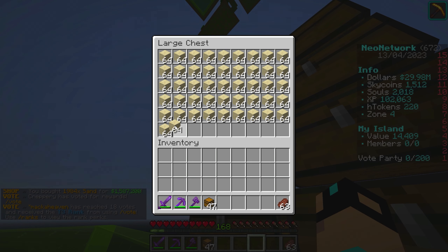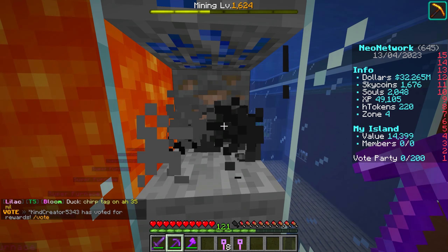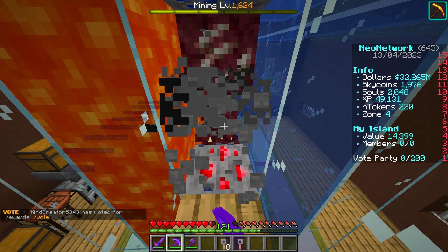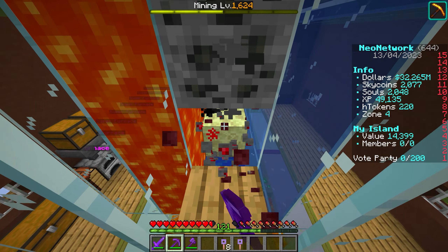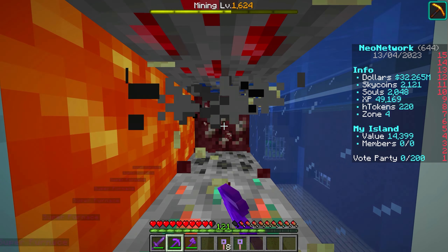So the thing about the Haste enchant versus the IS upgrade haste is that the island one is on constantly. The Haste 3 for your pickaxe kind of comes on and off randomly. You can see right now my tool is swinging super fast — that's because right now it's working. And now it's kind of back to a normal speed, and now it's super fast again. It's kind of random. At least that's how it was in season 1. Either way, dude, that's like actually pretty cool — I can't believe we actually got Haste 3 like that.